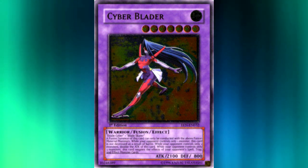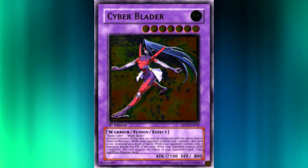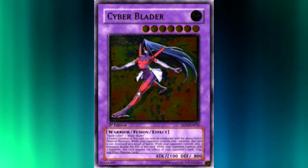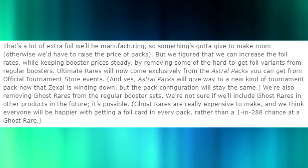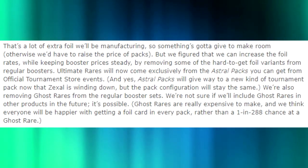Another thing that made Ultimate Rares unique is that the foiling on the card artwork was stamped on there. I don't actually know the specific manufacturing process that goes along with creating a Yu-Gi-Oh card, but I'm assuming that was either stamped, etched in, or imprinted on, and that was probably pretty expensive. We have information to back this up — I'm going to show you a paragraph from the 2015 article that Konami made, where they were talking about how they were going to change the pack setup going forward.